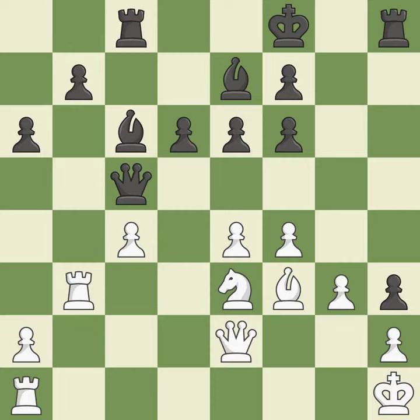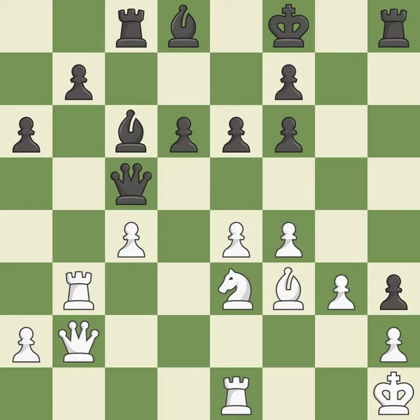By moving a rook from its starting square, this activates it — that's good. Although black is still in a superior position, they have lost their winning edge. It is incorrect — black was formerly in a better position, but now white is the victor. It is incorrect.